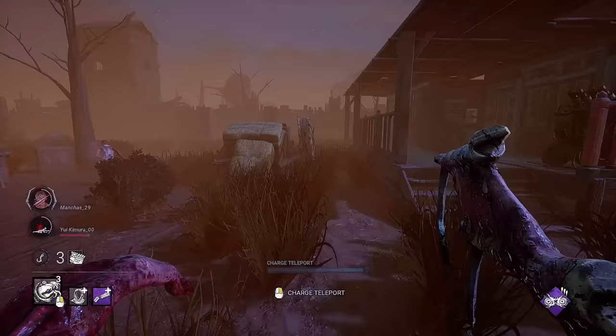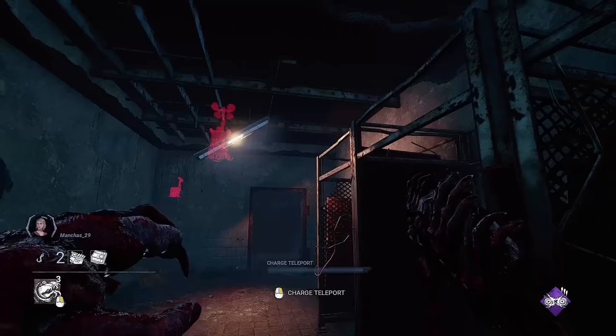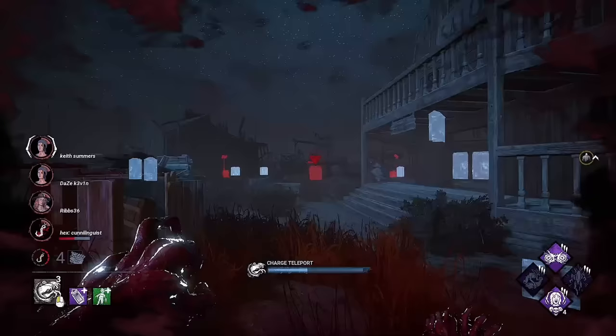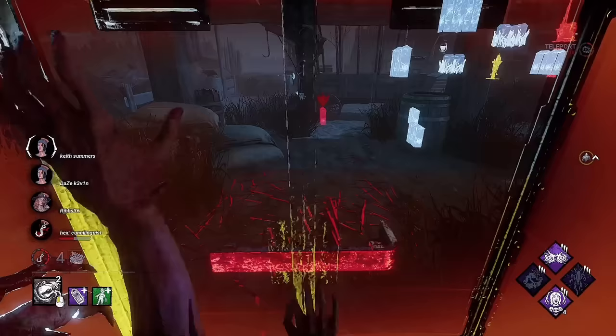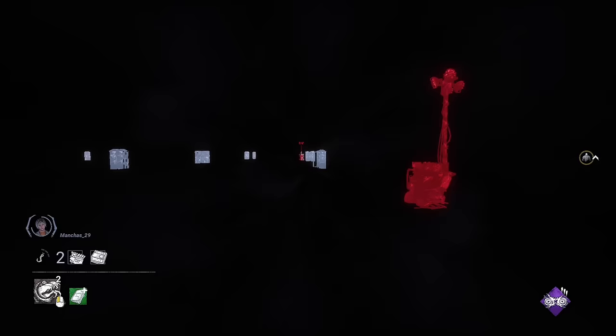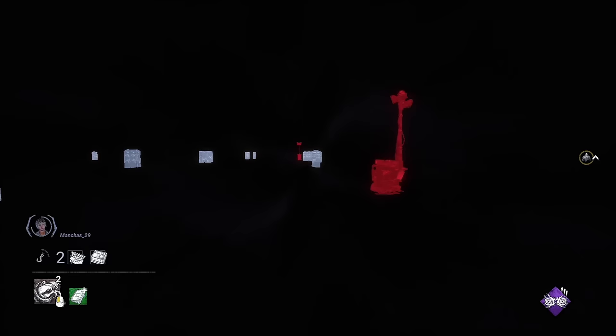You can see when survivors open lockers while charging your teleport. When the Dredge is either in the process of teleporting or is holding its remnant, any lockers being opened by survivors on the map are visible to you. This little detail can give you so much information on the positions of survivors. Always pay attention to lockers while teleporting — if you spot a locker door open, immediately teleport to that locker to either grab them or close the distance.